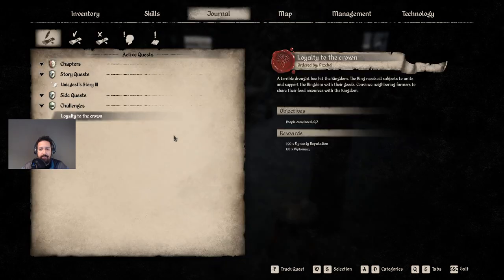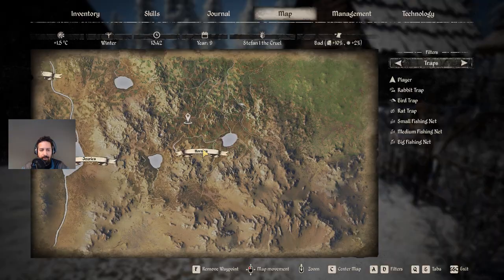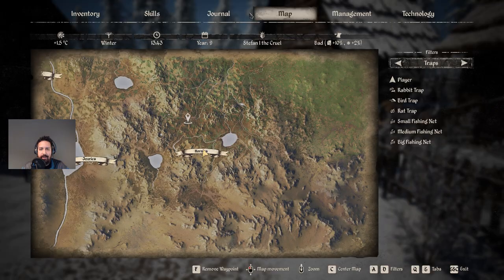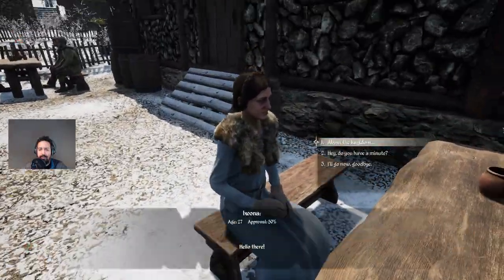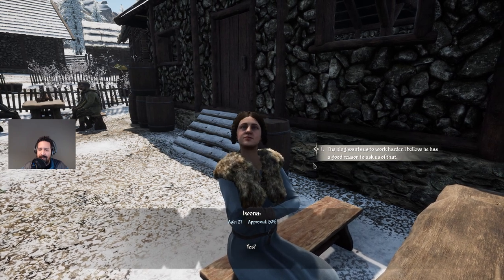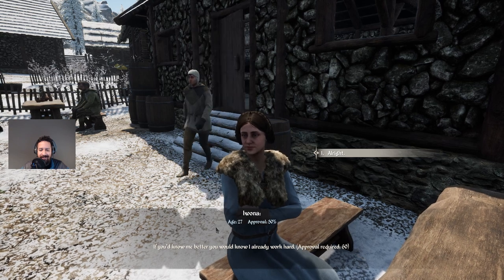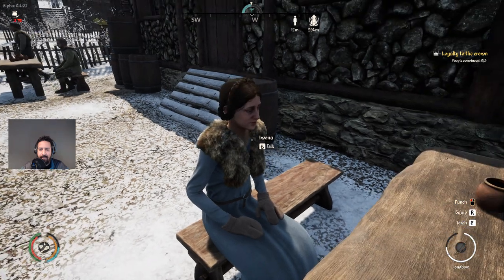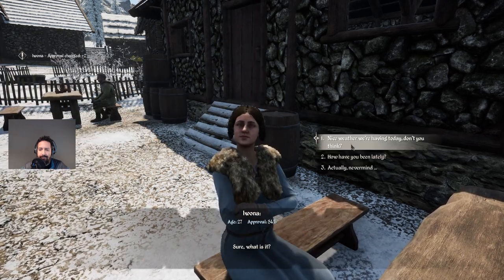Let's go to the journal — loyalty to the crown. People convinced: zero out of three. It gives me 200 dynasty reputation and 100 diplomacy. The king needs all subjects to unite and support the kingdom. Convince neighboring farmers to share their food resources. We have to convince three people. Can we talk to you about the king? The king wants us to work harder — approval required 60. I have to get her approval to level 60 first.